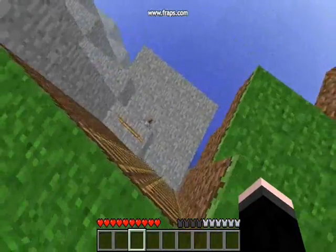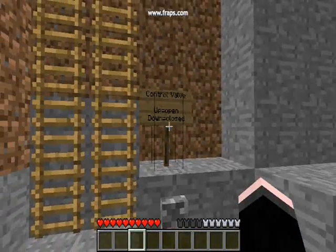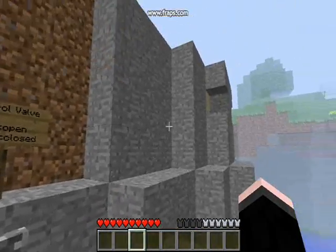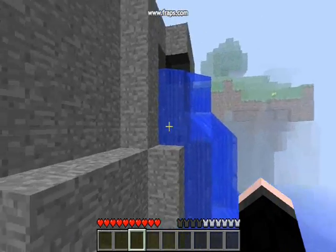If I go down this ladder — control valve, up is open, down is closed — so it's closed. I open it up, and then it goes.